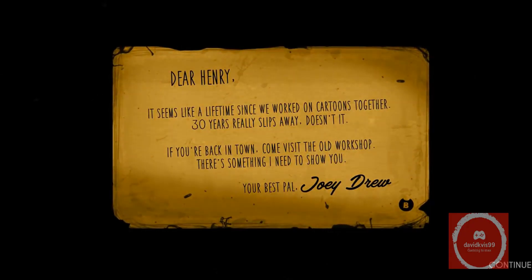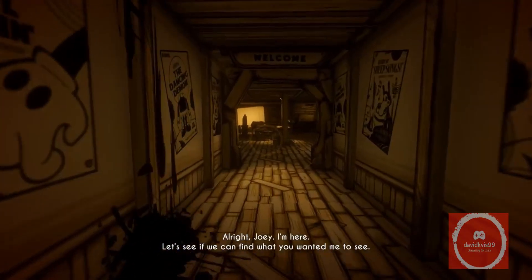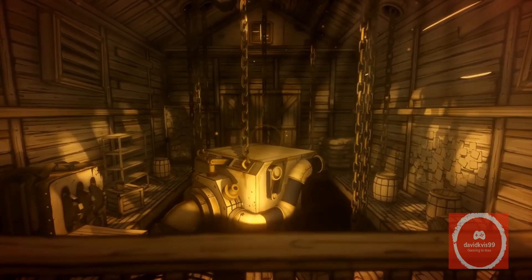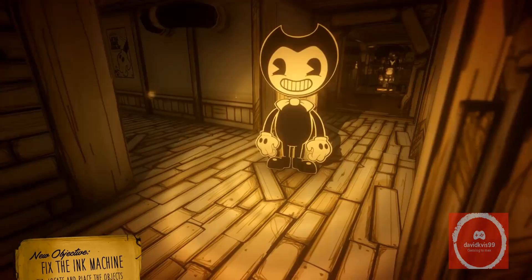So we start out by receiving a letter from a person known as Joey Drew telling us that we have to return to the studio because he wants to show us something. We start out with chapter one where our protagonist Henry starts out by going into the studio and shouting that he's here. After going around in the studio for a while, we find the ink machine and for some reason Henry just decides he wants to start it up. So to start up the ink machine, we have to find several items in the studio to appease the gods.